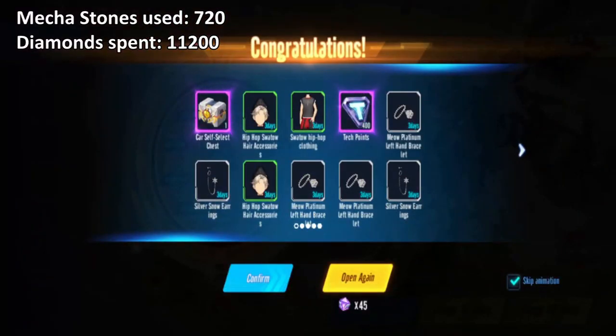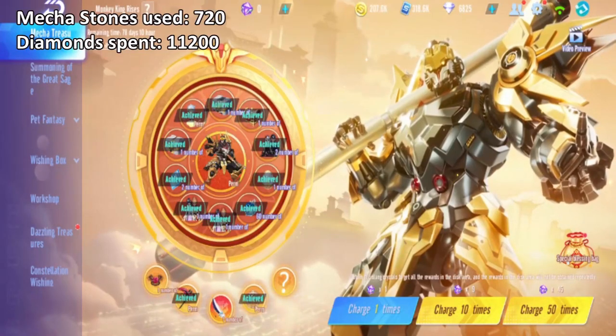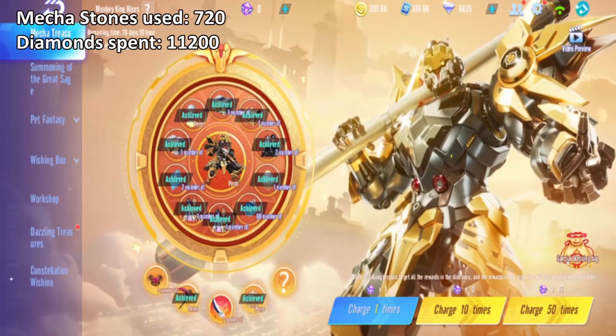Okay, there you go guys — I got everything around the reward except the T-Car. So I can choose either Eternal Night Monarch, Hades, White Stallion, Sky Shadow, or Divine Wind. That's a free A-Car right there at the top. I can take one reward. I'll worry about that later — one reward left.